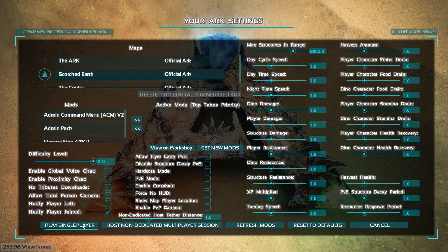If you leave all the settings as they are, you get the same experience you would on an official server, except for difficulty level. This selects the maximum level of the creatures on the map. With 3.0 you get a maximum level of 120 dinos, and with 5 their maximum level is 150. Make sure you select the right difficulty you want, as if it's too low you're only going to get low level dinos. For this demo I'm going to play on a single player game.